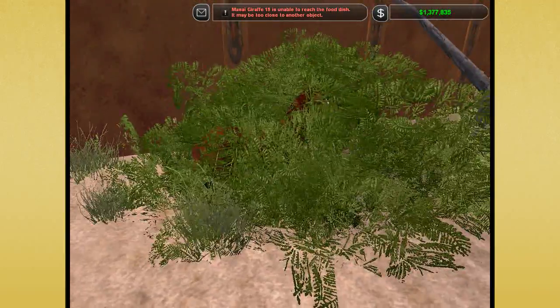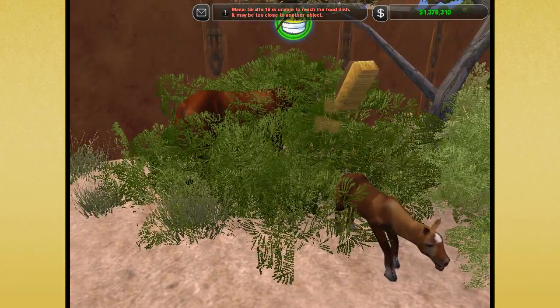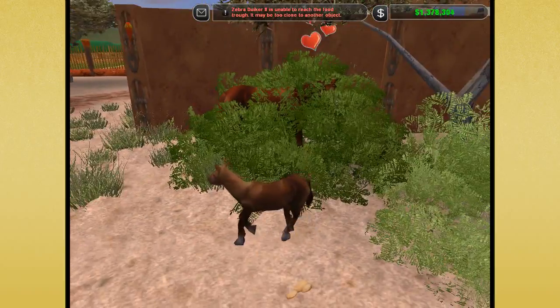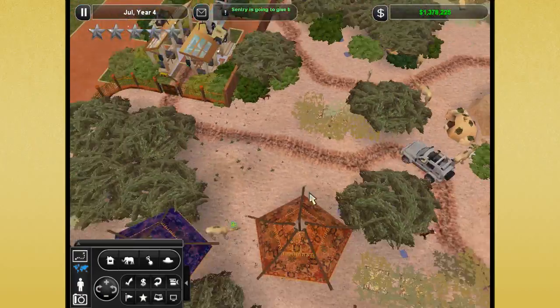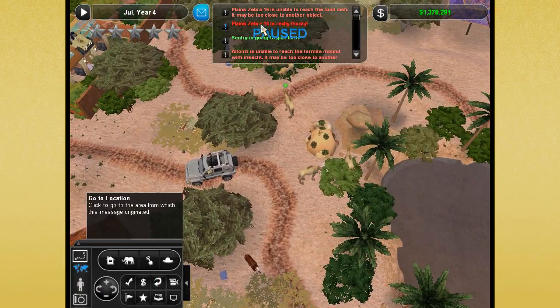I love how she hides in the grass. There's the baby! We have a new Arabian horse foal having just been born into our big giant Arabian horse enclosure, and oh my gosh there's so many complaints.